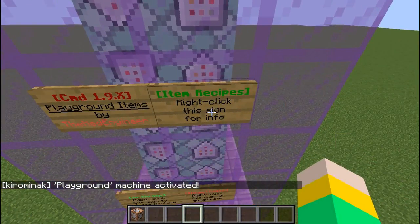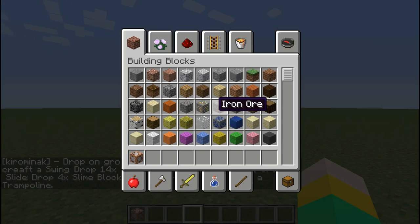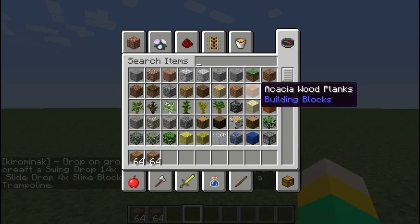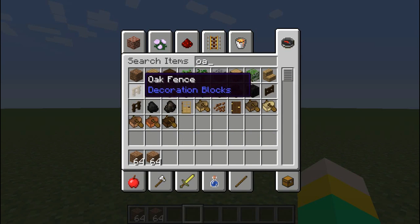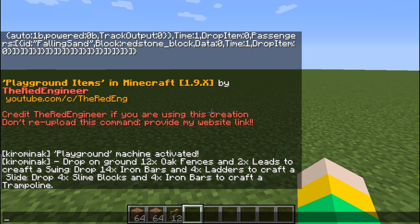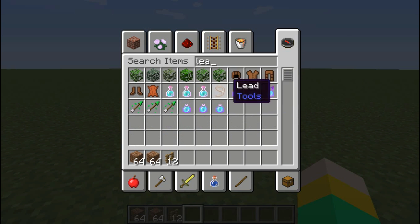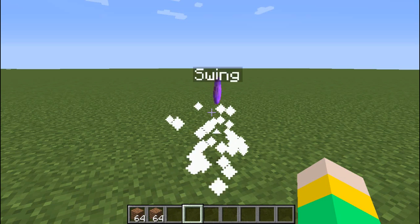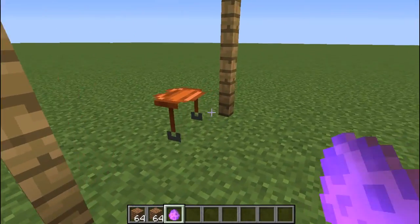Right-click the sign — drop on the ground 12 oak fences and two leads. Twelve oak fences and two leads. Fences and leads make a swing, so let's try out the swings. Oh my god, that's cool!